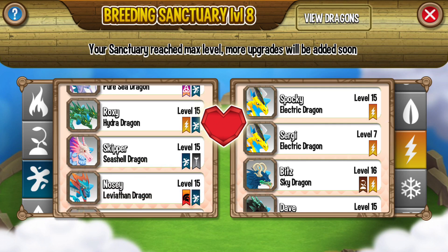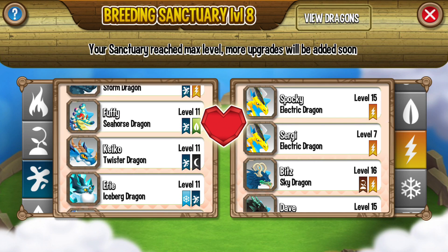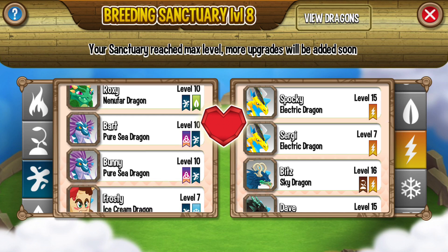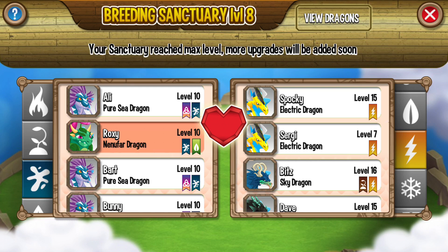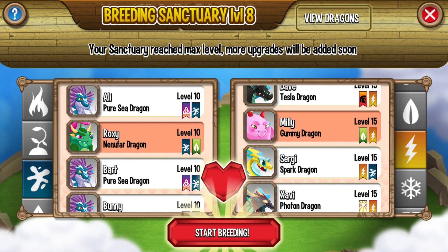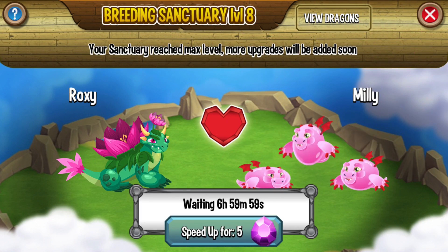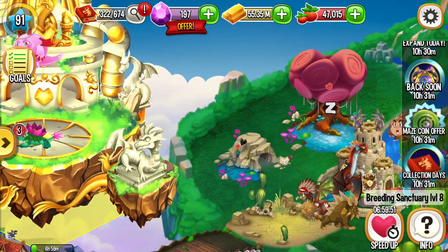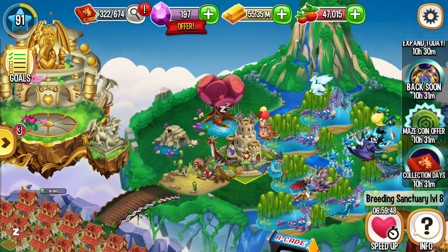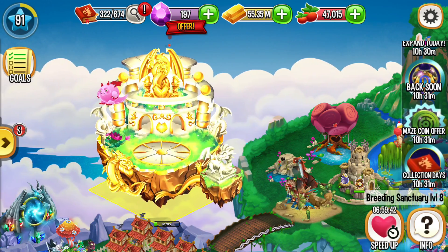Let me breed Waterfall dragon. Where is the waterfall dragon? I'll use a Nerdufa dragon instead of Waterfall dragon, and then I'll use a Gammy dragon — I will use these as parents. Seven hour breeding time. I think it is no more dragon. Samayus asked me why I spend a lot of time to speed up the breeding here — essentially breeding.